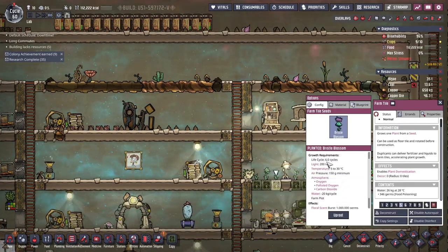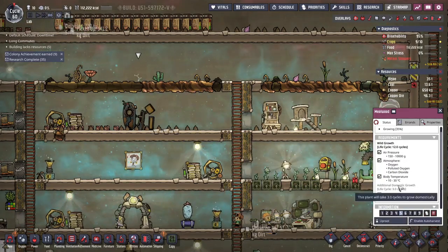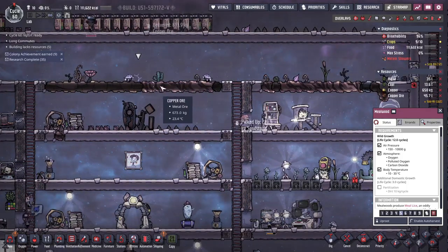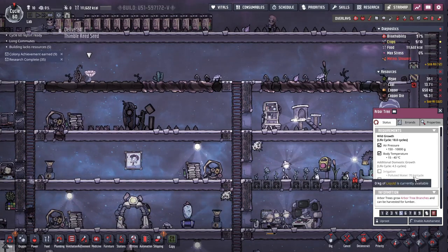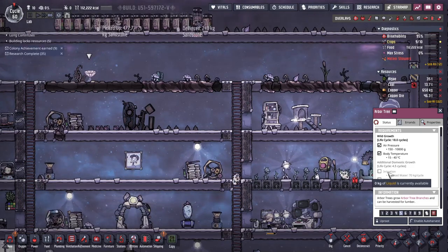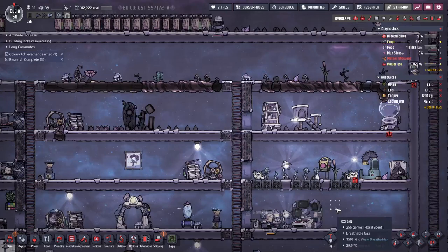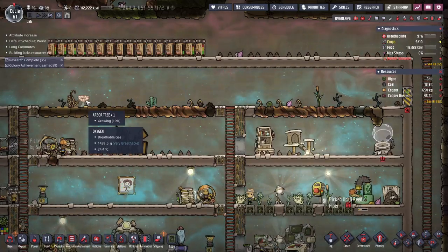When I'm planting this there are certain things I have to do to maintain them, but these plants that the pips plant — you can see 'additional domestic growth' — I don't have to fertilize that one, I don't have to do anything to it because it was planted in dirt, not on a farm tile. Same with this arbor tree: it takes 70 kilograms of polluted water every cycle but I don't have to do anything — no fertilization, it just needs air and a good body temperature.